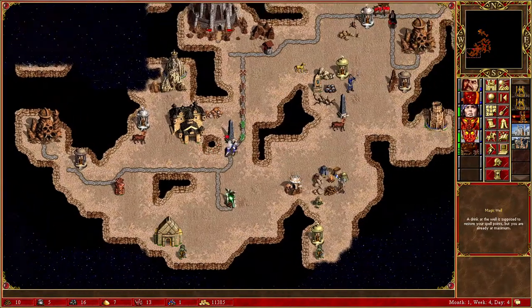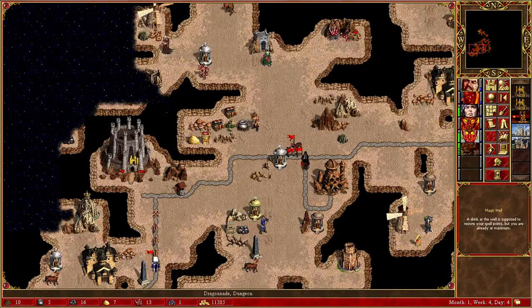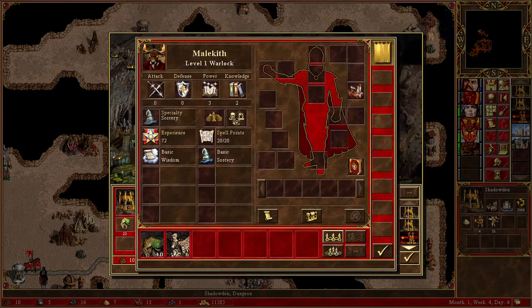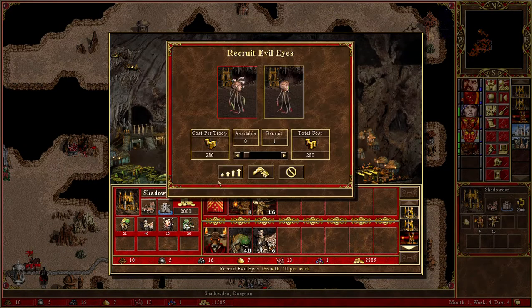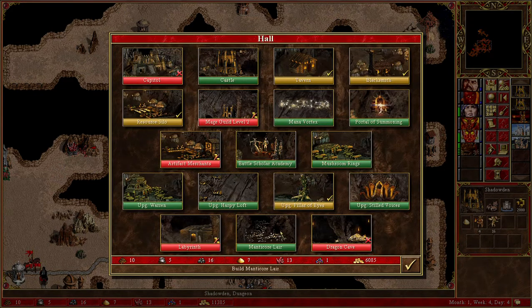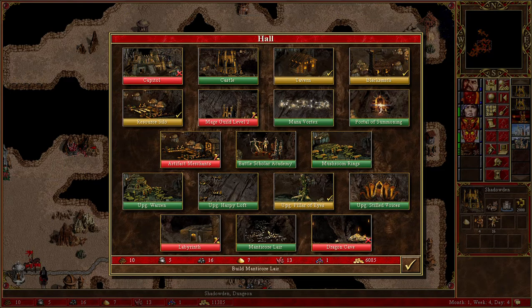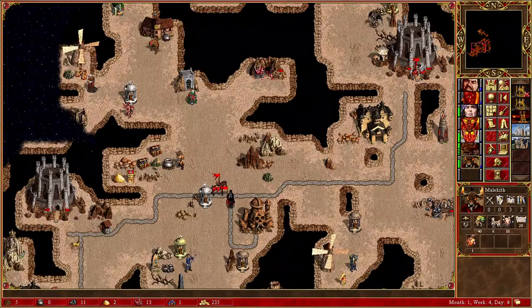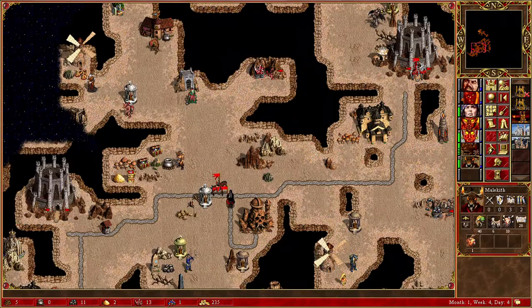I'm trying to work around this, knowing for certainty what I'm going to be doing. I want to get the units here — I can get manticores! I want the manticores. I can't upgrade them right now but I can upgrade them over here.